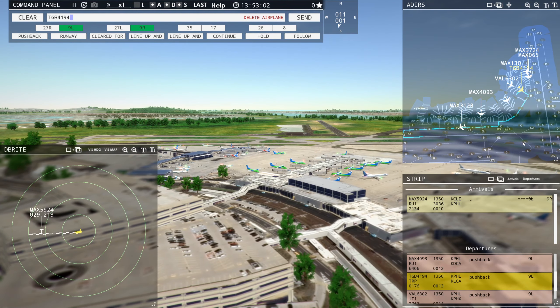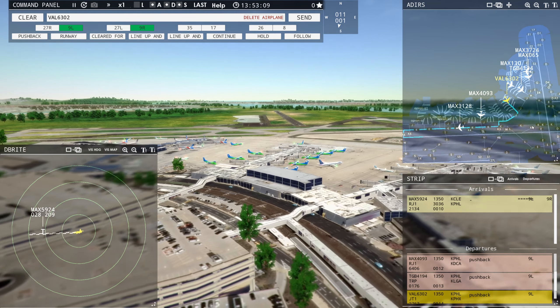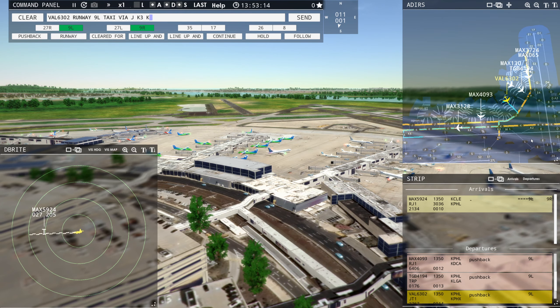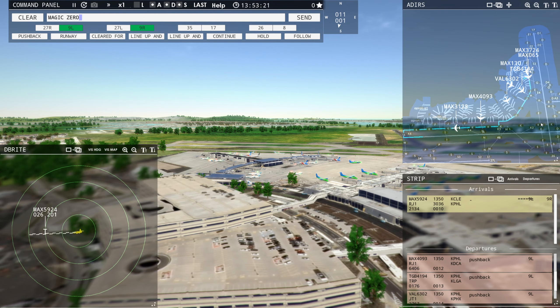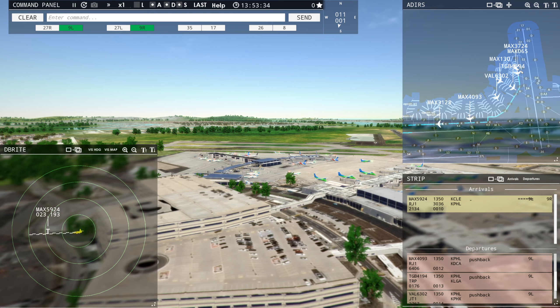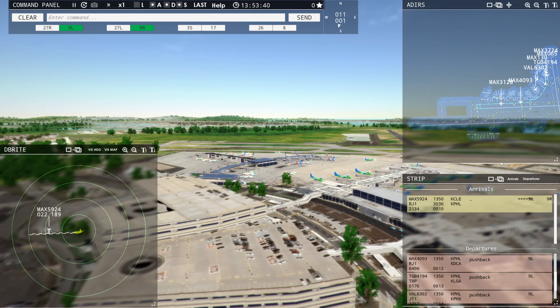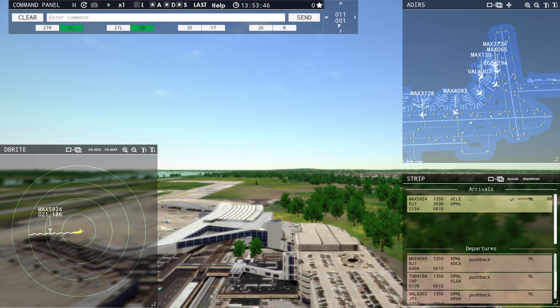Globe 4194, Runway 9-1-2-8, taxi via Juliet Kilo 3 Kilo. Value 6302, Runway 9-1-2-8, taxi via Juliet Kilo 3 Kilo. Magic 5924, Runway 9-1-2-8, cleared to land. Runway 9-1-2-8, cleared to land, Magic 5924.